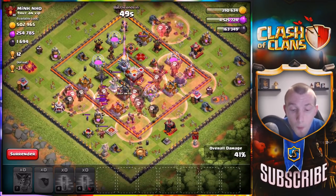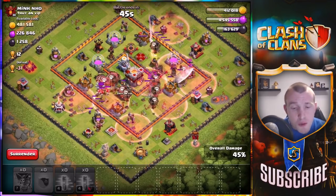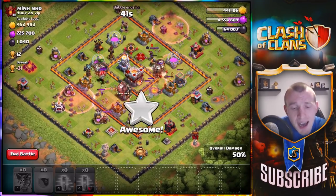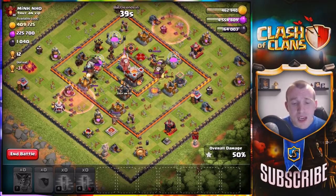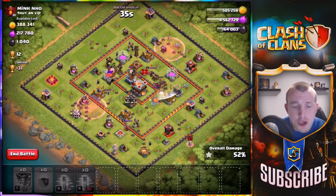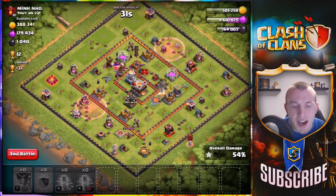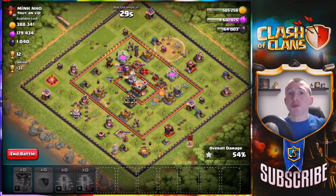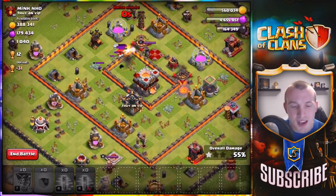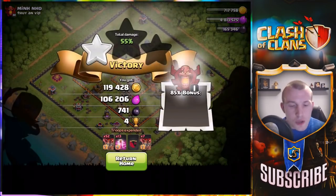We've used all the haste spells, so at this point it's just hoping and praying we get 50%. We're at 43%... the fact that this base had defenses around the outside means we can do it. The Queen is going to take our balloons down, but we've got 52%! We're not going to get much loot, but we have smashed our way to victory with only balloons and haste. Share your replays in the comments, on Twitter, wherever you want!